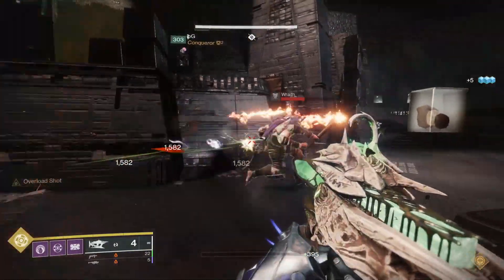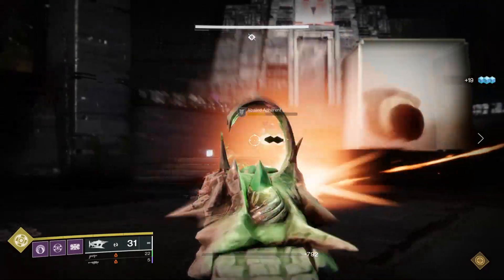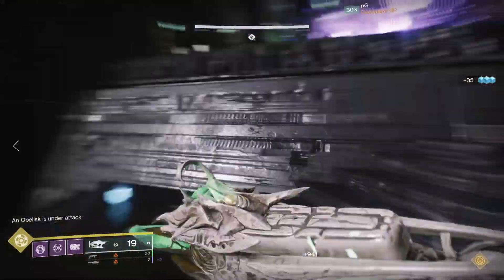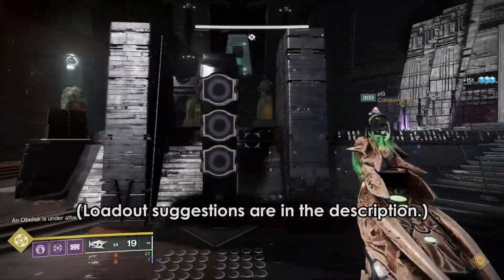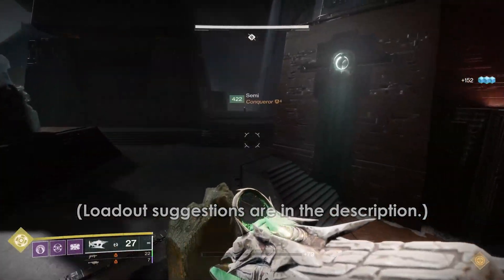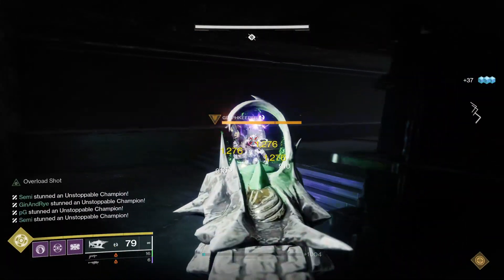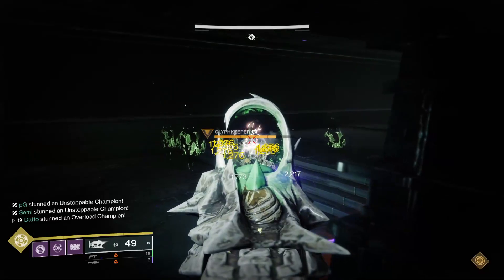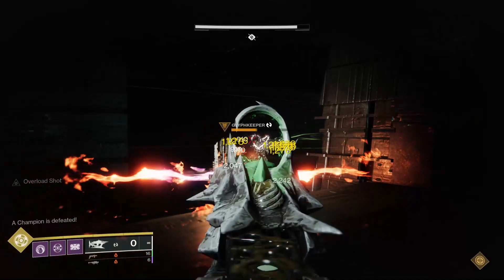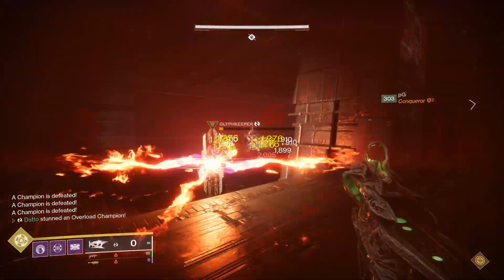Master VoG also has an additional modifier that buffs enemies, whereas Vow does not. The fights are not different in any way, with the only changes being the addition of more champions and more shielded enemies. You should come equipped with the proper elements. In the first encounter, glyph keepers are now overloads, requiring the use of overload rounds to stop them. You'll want solar damage for the wraiths, and the fight can be handled the exact same way.